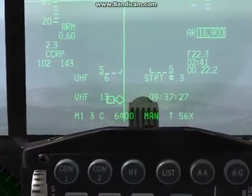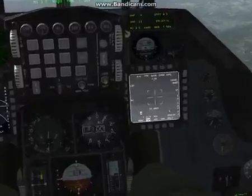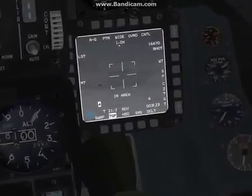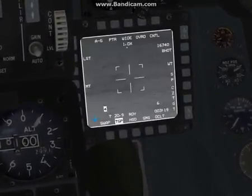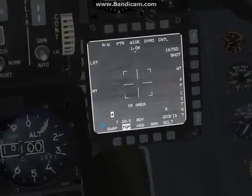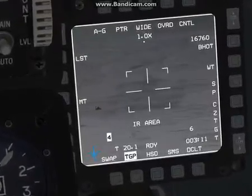Once you do an area lock, you can move your cursor around. See that box? That's actually where our TGP is looking. We've got a much more clear picture using the TGP screen — you can see it moving around. TMS back will snap it to waypoint 3. Then TMS up again will do an area lock, and once you have an area lock you can move your cursor.